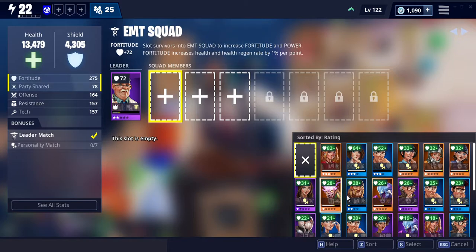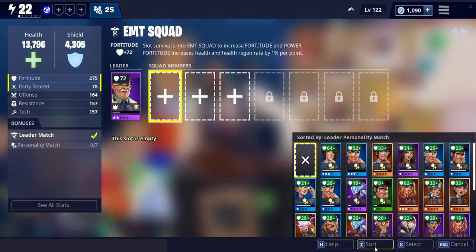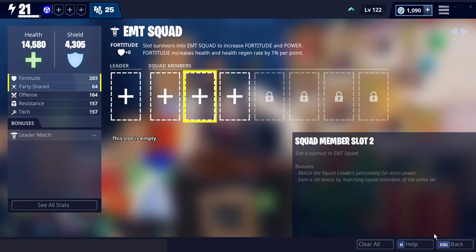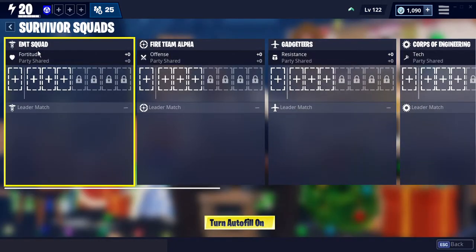So I select that one, and then click Z-Sword, and then find some with the same personality match as him. This one has the same personality match, which is analytical. As you can see, that already makes my power level jump up a lot.